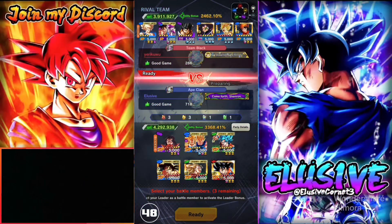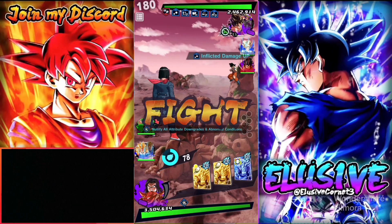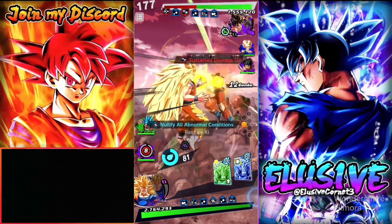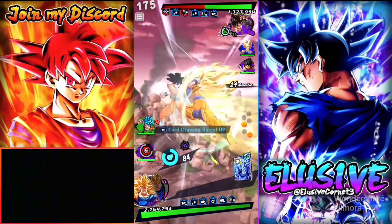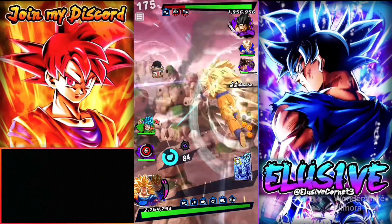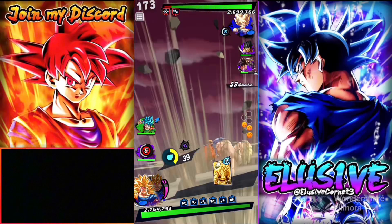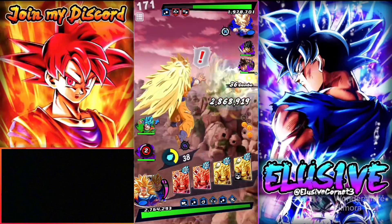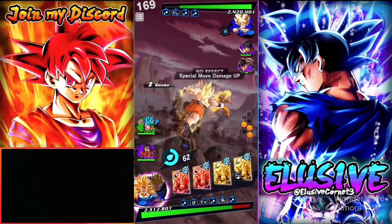Next match against what I'll just call Saiyans but with Yajirobe. They start off with Goku and Frieza - it feels like anyone running Goku and Frieza always starts with them. Let me know in the comments if that's always the case for you too. I could have done the extra card but it's fine. My Ki is lowered a little, but that's fine.